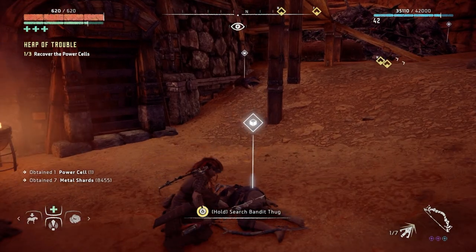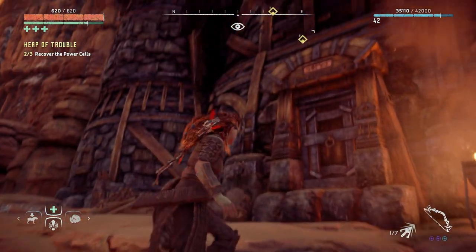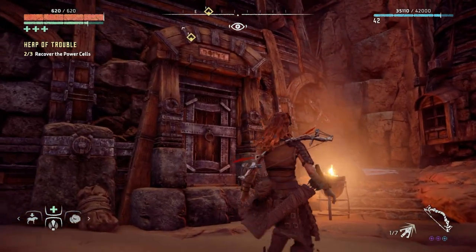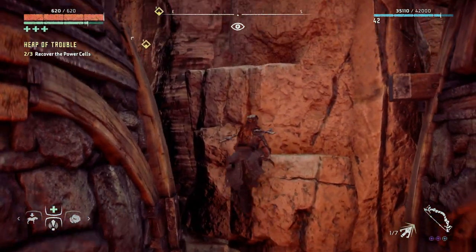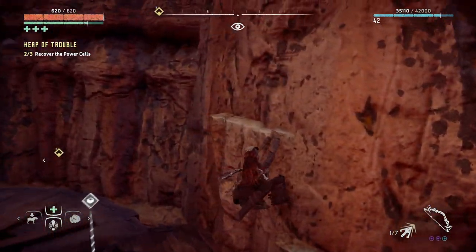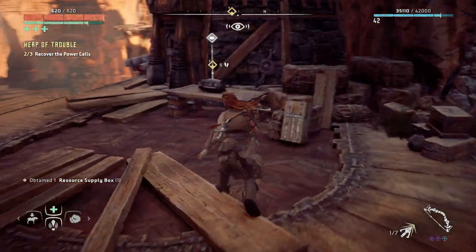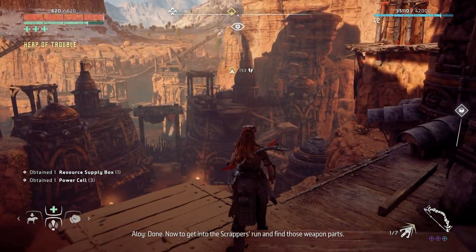We've got two more to collect. I'll speed this up — let me just do some looting and I'll be back with you shortly. Okay, I looted everything. Apparently the other power cell is actually up here — how do I get there? There are climbable handholds here. Drop down — good. Done. Now to get into the scrappers' area and find those weapon parts.